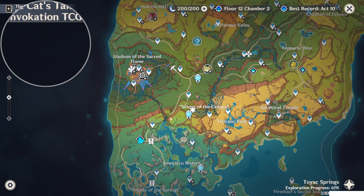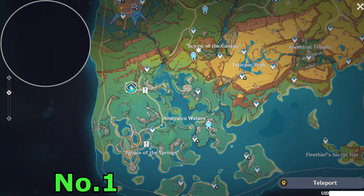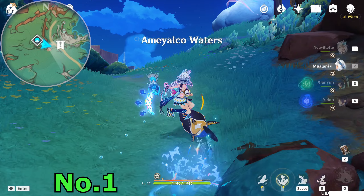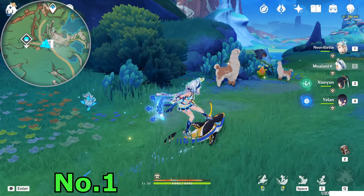Hello guys, welcome back to my channel. In this video I will show you these four missing packages and missing ladders you can find around the Netland. If you collect them and deliver back to the corresponding person — there are four in total — after you deliver back all four, you can get an achievement. Let's start one by one.